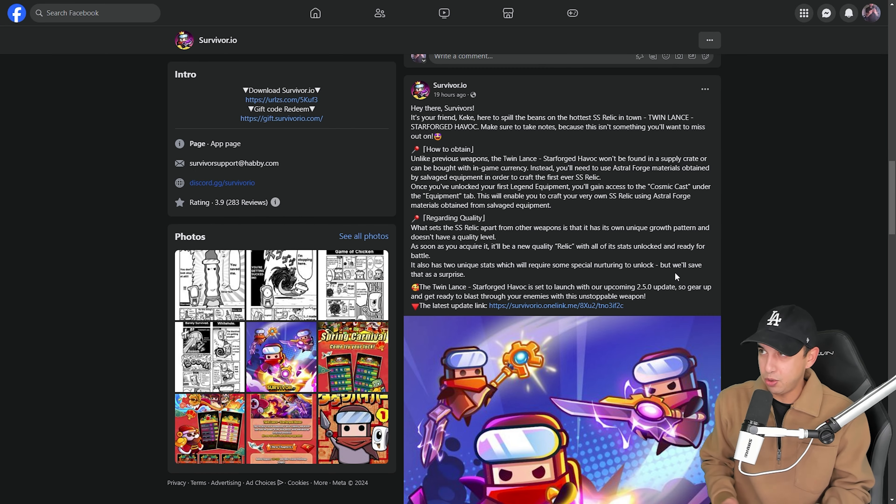It looks like Survivor.io, or Havi — the company behind Survivor.io — needs to make sure that everyone has the update at the same time, including Android and iPhone users. So the scheduled date for release is around February 8th, really depending on where you live. Expect to see the weapon in the game around February 8th.